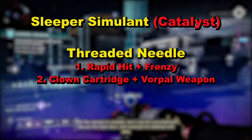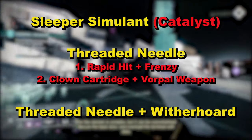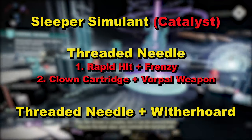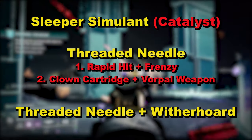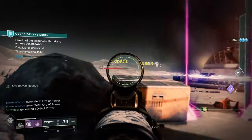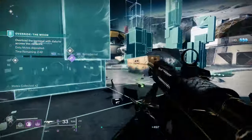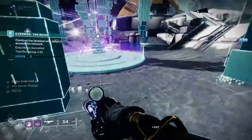The best performing Threaded Needle will then be paired with Witherhoard. Both legendaries have a Major Spec mod while one loader mod was used and nothing to increase reserves. When testing the timings, the Rapid Hit example was carried out in a Warlock's Well with Lunafaction Boots, as that has the same reload time as a fully stacked Rapid Hit with Frenzy and a loader mod.